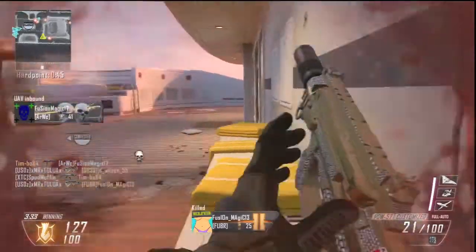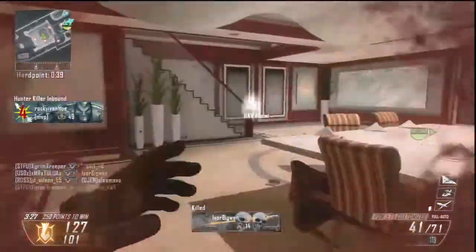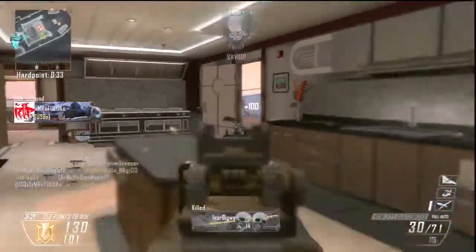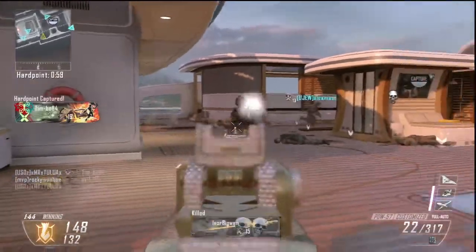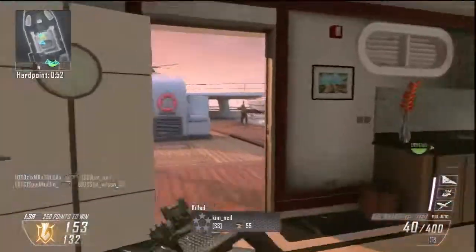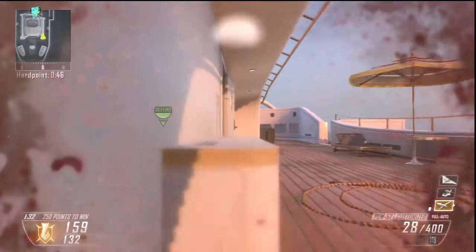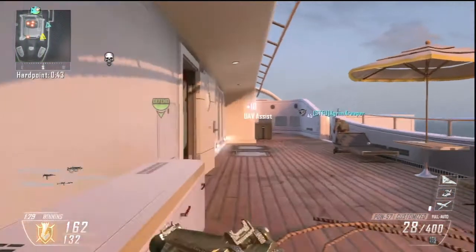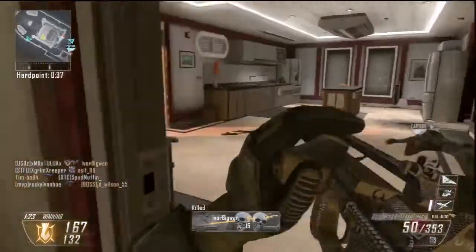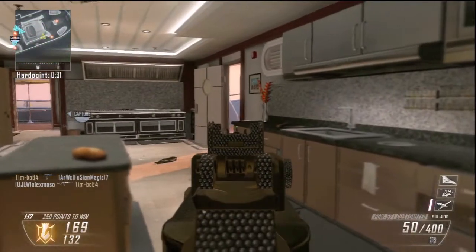He runs back to the next spot where he knows enemies will be spawning and spawn-traps them there. This is a really fun game mode — if you guys have the chance, test it out. It's a very fast-paced game. I've only played it on league play and it's actually a lot of fun — it gets really competitive when you start playing teams that understand anchor positions and objective roles. It will get stressful, but players like Mr. Tolua who run around causing distractions can actually break those team setups apart.